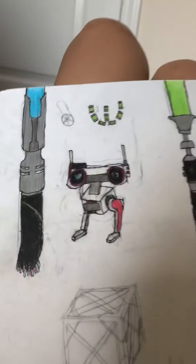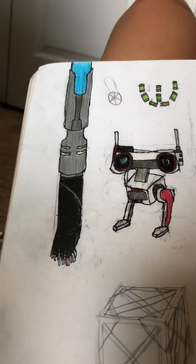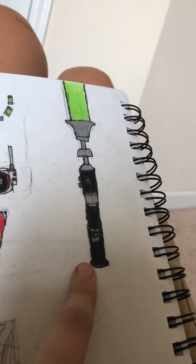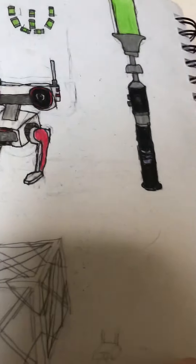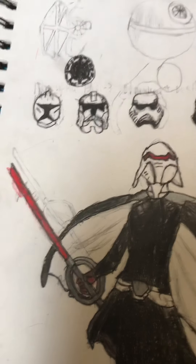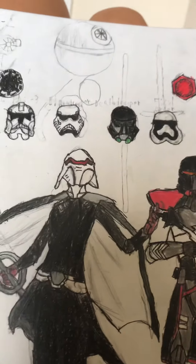Next is when I started playing Jedi Fallen Order — and holy crap, I am good. So we got BD-1, Jaro Tapal's lightsaber, Cere's lightsaber. And then Leveque — the Second Sister — with a purge trooper. Looks really cool. You can have phase one, phase two, Stormtroopers, Deathtroopers, First Order, and the Sith Troopers.